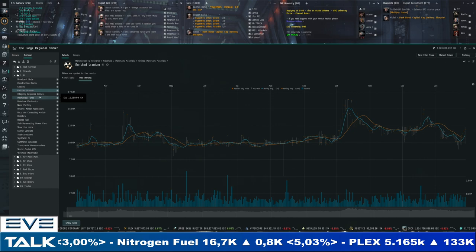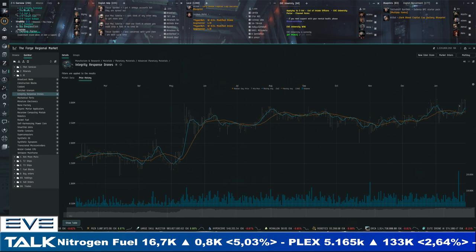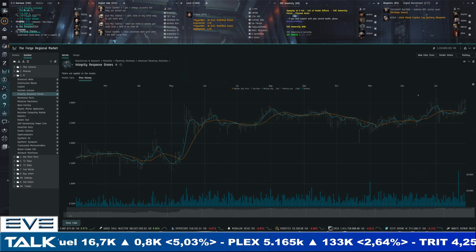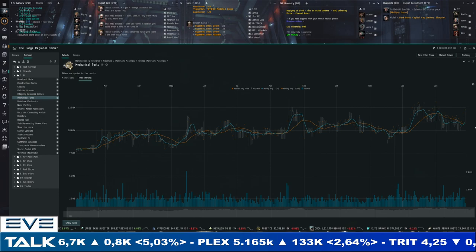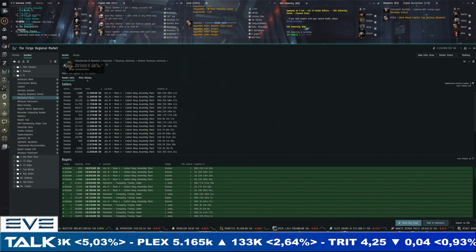Overall we are still looking at crazy good prices for PI. Advanced PI is most directly related to large ship production. Integrity response drones are showing 3 million and up — 3.1 million for sellers, 2.75 million for buyers — a one-year high point happening right now. Mechanical parts are easily staying above 10,000 ISK — 11,700 for sellers, 10,900 for buyers — even a slightly narrow margin despite how quickly we're moving into that new range.